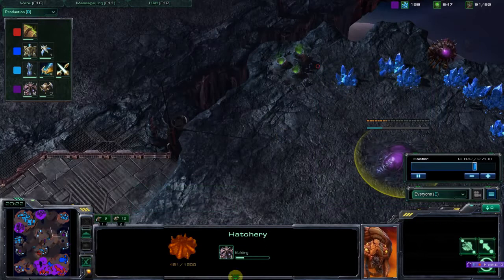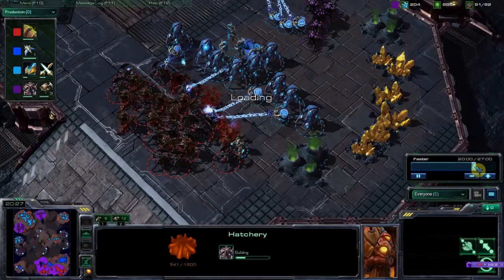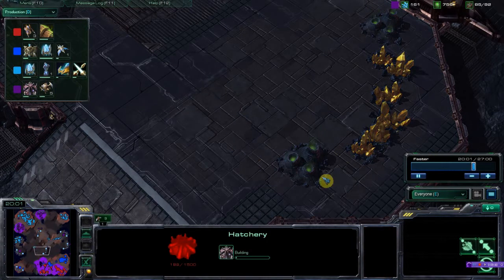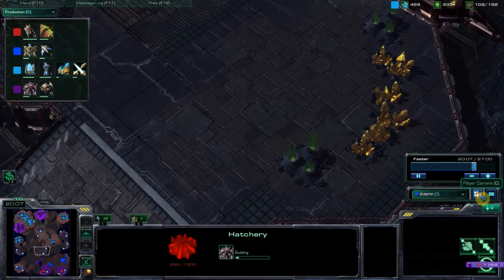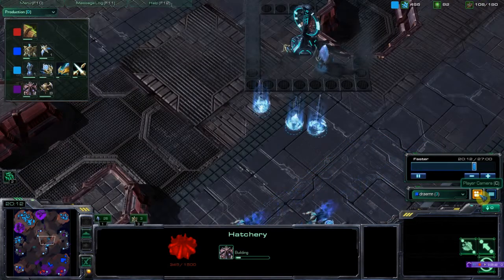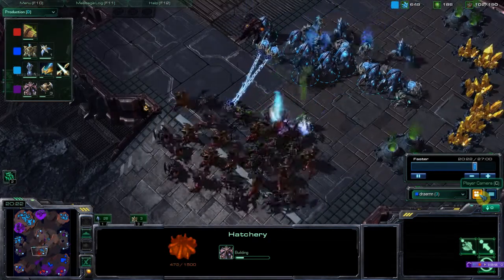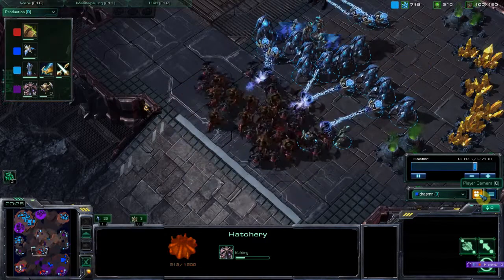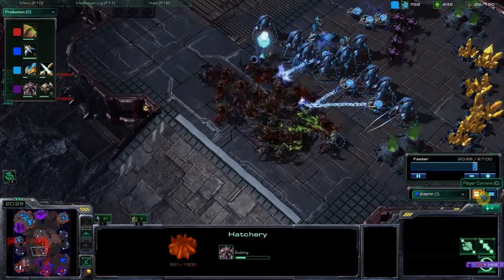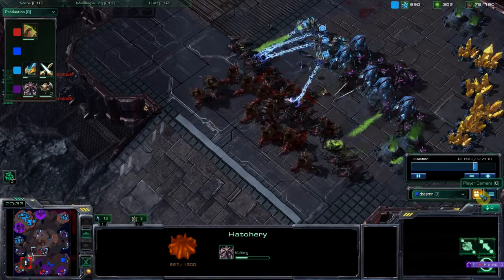I'm missing out on the big battle — sorry guys. This is the one where I screw up. Let's go to my player cam and go into first person — warping in some units. I see the army on my mini map going down. I try feedback on the overseer. I have no clue why my force fields aren't going down, and finally I realize it's my high templar.